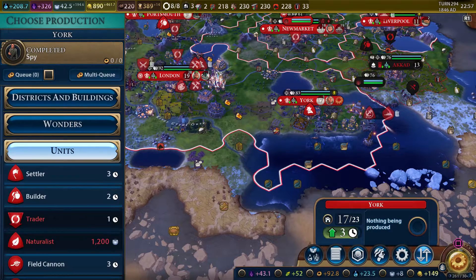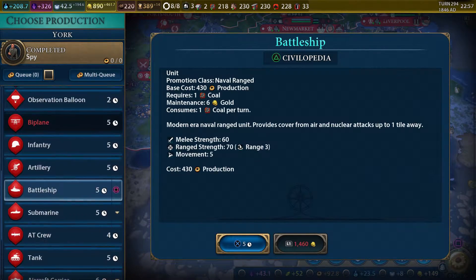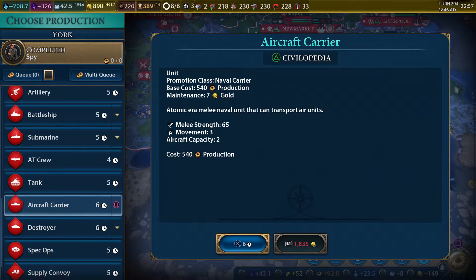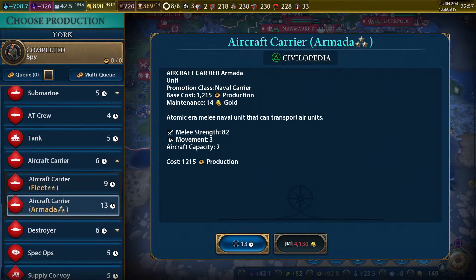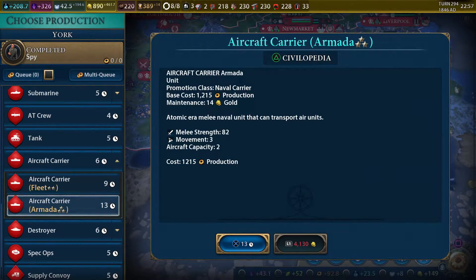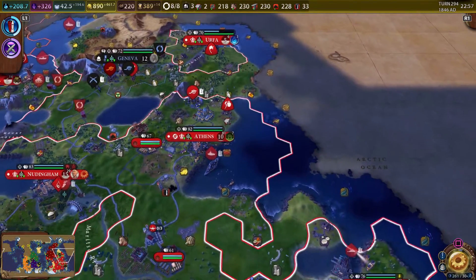I guess it's time to probably get another district, unless we want to get another naval unit. I'd like another battleship, or aircraft carriers, because eventually we're going to want to get some planes. So we'll go ahead and get the aircraft carrier, and then we can build the armada to make the aircraft carrier even better — a super aircraft carrier. We've also gotta upgrade our destroyers.